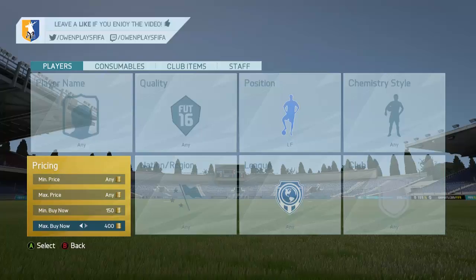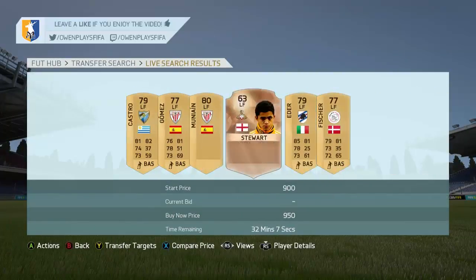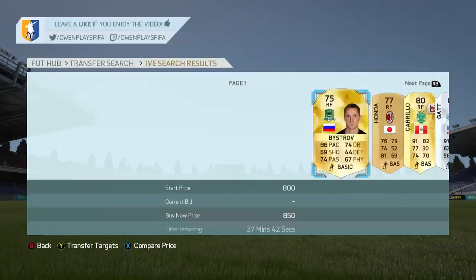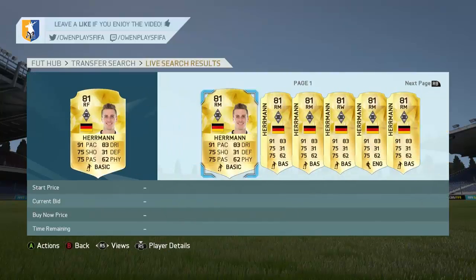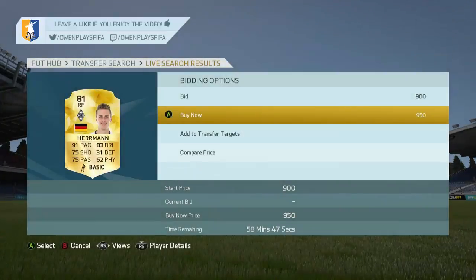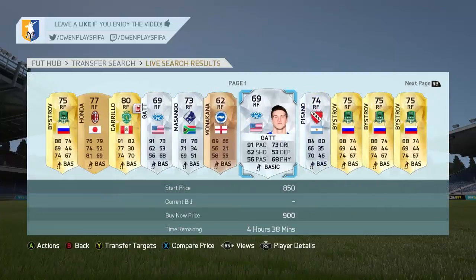Then we have the left forward and right forward method. You might have seen it but it still works, even if it hasn't been highlighted much recently. As you'll see, I think we did pick up a deal in right forward. There's Herman going for 9.50, probably worth about 1.5k. Then you can see the right midfield player already going for about 8.50, so that should easily go for a couple of k, maybe even a little bit more — it just depends.